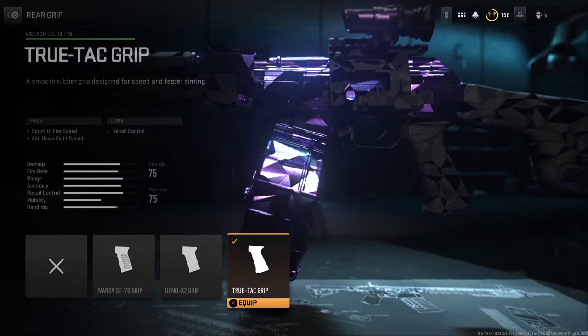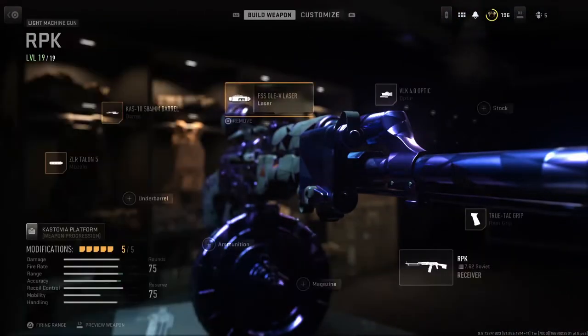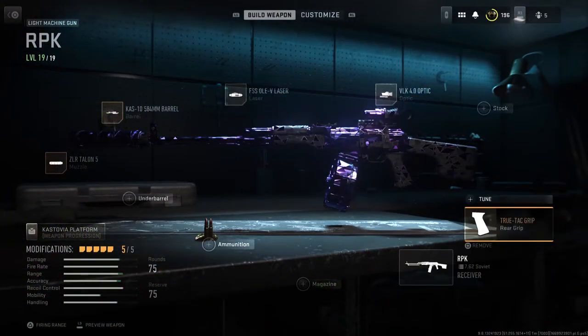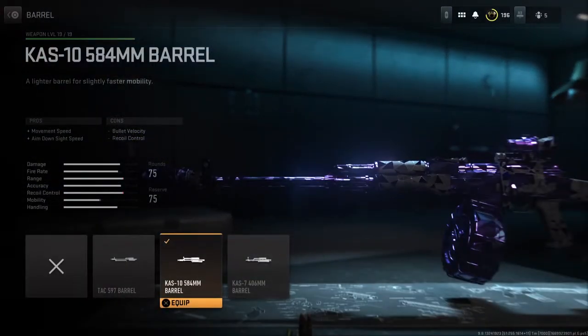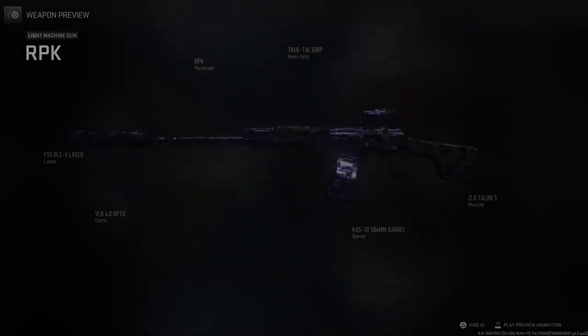For the stock, you're going to have sprint to fire speed, ADS speed, and then more sprint to fire ADS speed. So you're getting double ADS speed and sprint to fire speed. And you can add even more if you want by going with one of these smaller barrels. That's pretty much it — that'll help you get through these challenges.